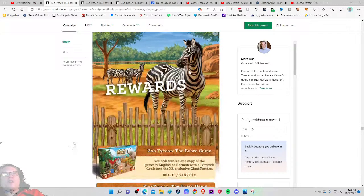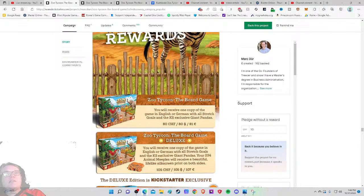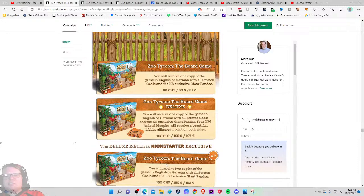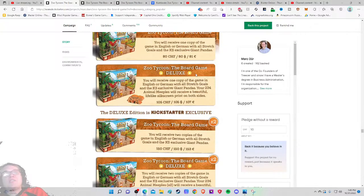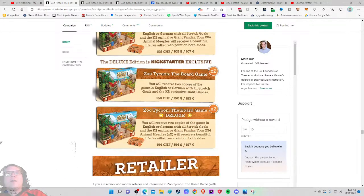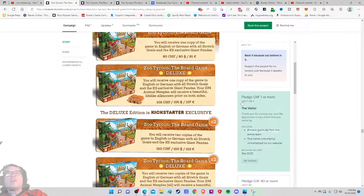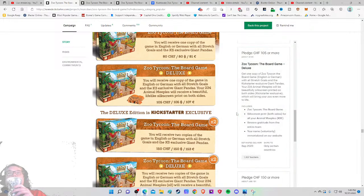Rewards — here we go. $80 — hot diggity dog, that's a great price! But wait, that's the base game. The deluxe is... I still feel fine about $80 honestly. I don't need to spend $25 just to get the pandas. I feel like that $80 price point is less than I expected. But then again, with a two-to-three hour gameplay and jumping to $80, it seems like that's just the thing now. The deluxe edition is Kickstarter exclusive — so there's more than one tier. 173 people got the base game and 1,507 got the deluxe.